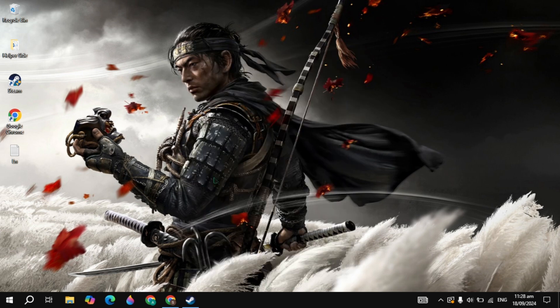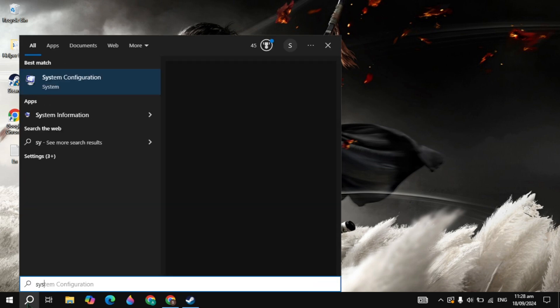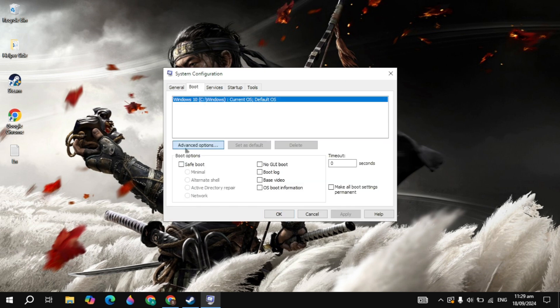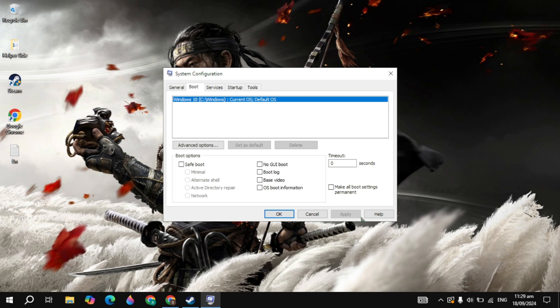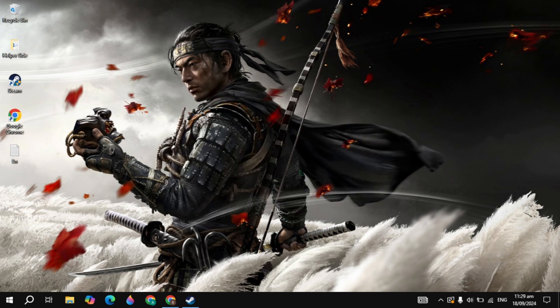Now we are going to increase the CPU allocation. Whenever your game needs more CPU to run, the maximum number of processors will be used. Go to Windows search, type System Configuration, and open it. Click on the Boot tab at the top, then click on Advanced Options. Select the maximum number of processors you have — if you have 4, 8, or any value, select the maximum available such as 16 or 32. Click OK, apply the settings, and restart your PC to apply these changes.